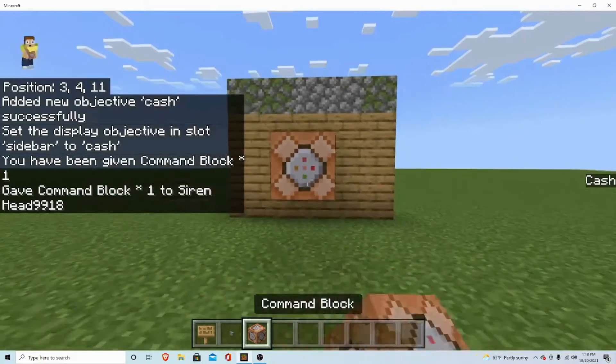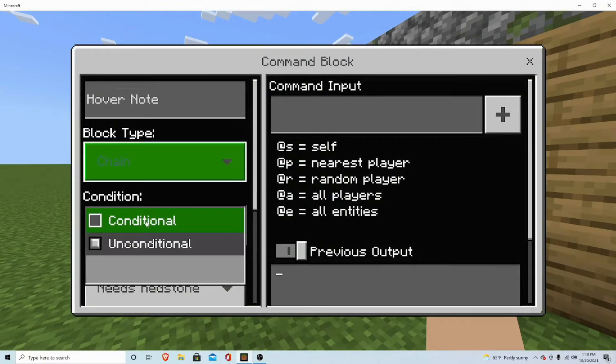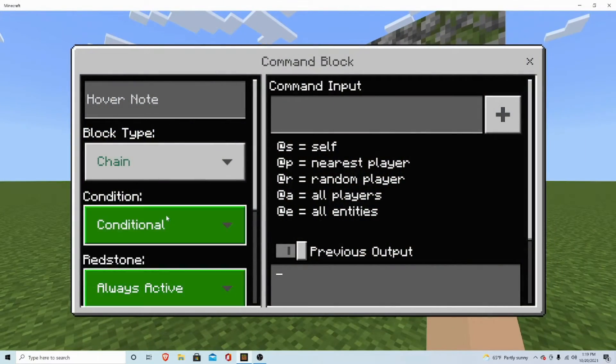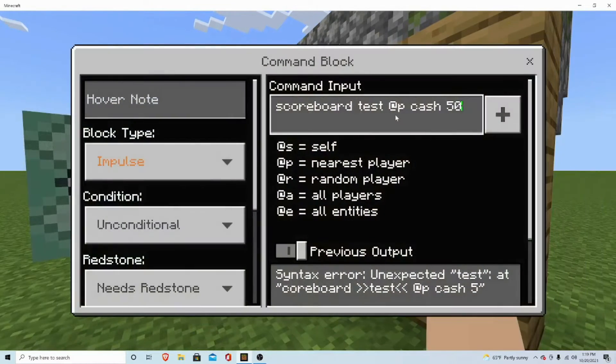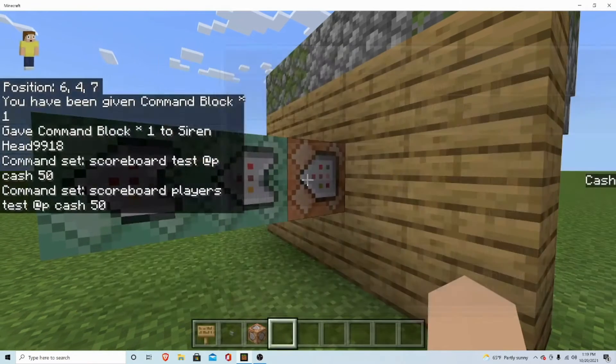Place command blocks — one, two, three — and change these two to chain, unconditional, always active. Now you're going to use scoreboard players test fp to check the player's balance.